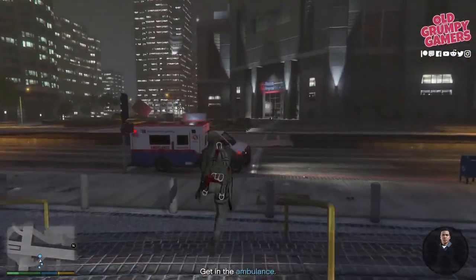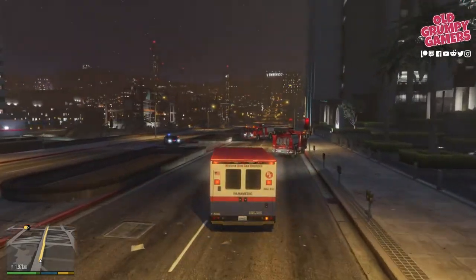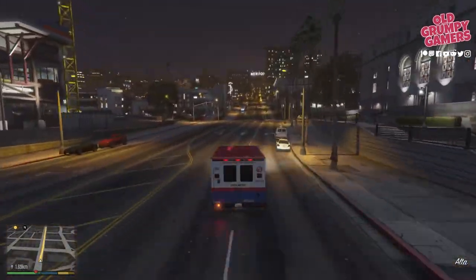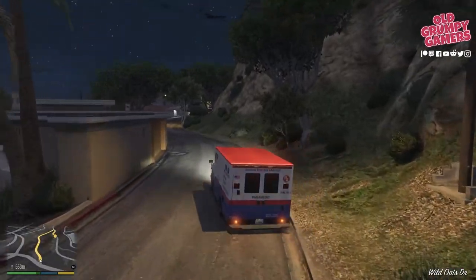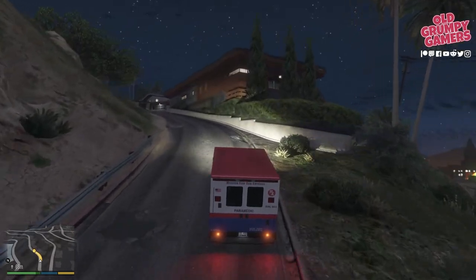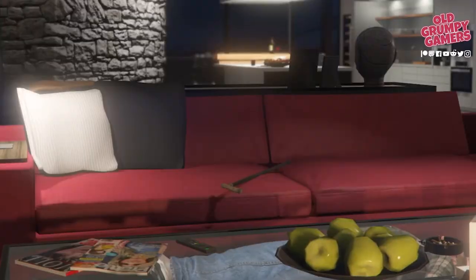Get into the ambulance — this is our first mission with Taliana and she is absolutely fantastic as a driver. She's off, and then we just need to follow the marker all the way back to Franklin's place. There's a little bit of exposition — our junior gunman gets a little skittish but keeps his composure, and Michael gets his attitude checked. We'll make our way up the hill slowly because the ambulance hasn't got a lot of power. Pull up at the marker, jump out, and head into Franklin's place, skip the cutscene.